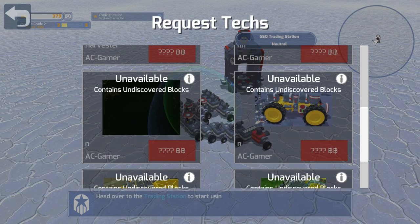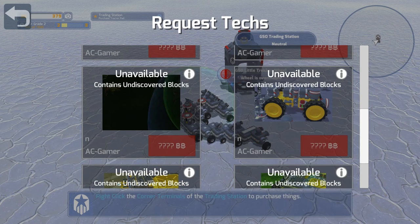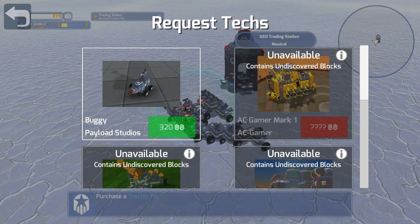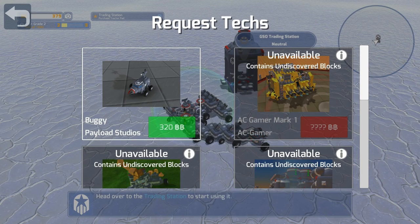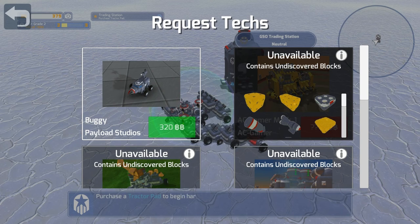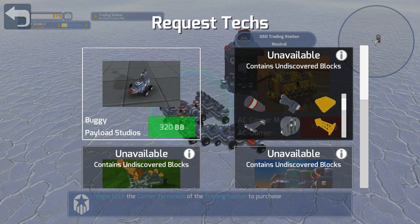These other ones are ones you've either created in different modes like the Sumo or Race Trials and saved them, or you've downloaded them off the internet. They do still cost money, and on this one they're blocked out because we just don't have access to the blocks. It says 'contain undiscovered blocks,' and if you click on the little eye icon at the top right of that box, it will show you which ones are in this build that you just don't have access to yet because you haven't discovered or unlocked them.